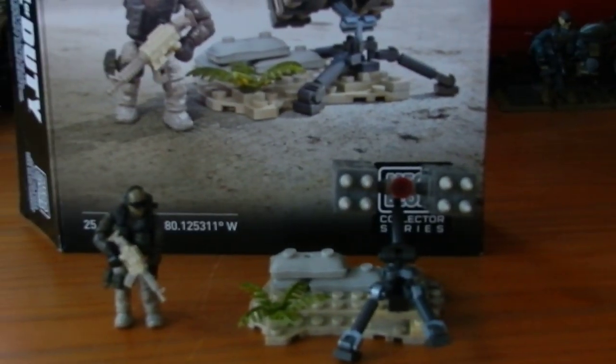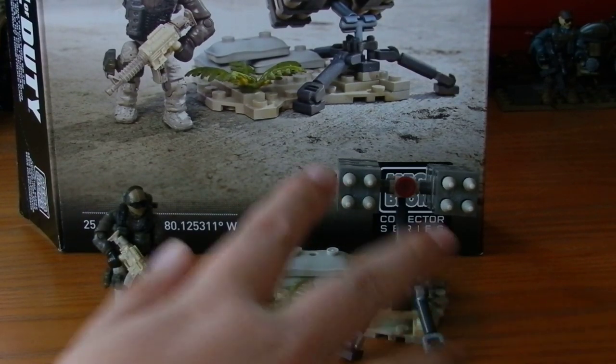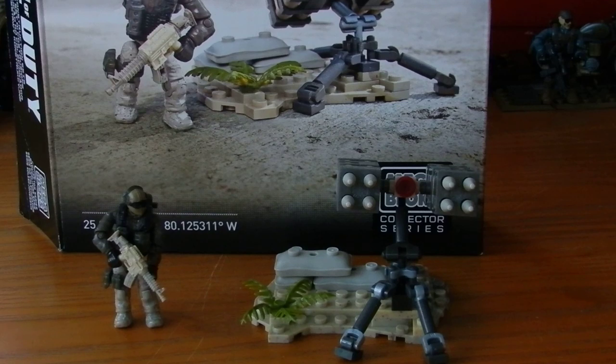Not a very long review today because this is one of the smaller £10 sets of the line. It is however a very nice set. The SAM is constructed nicely and is very accurate to its appearance in Modern Warfare 3, although something — the red light — says to me it might be a Black Ops 2 set, though I wouldn't be entirely sure. The SAM is nice, the figure is nice, you get some sandbags which is always good, and a piece of foliage. For £10 it's a good set — I would recommend it.